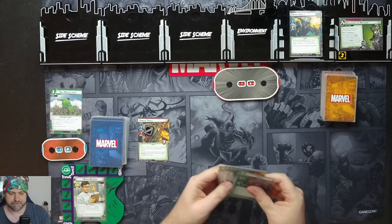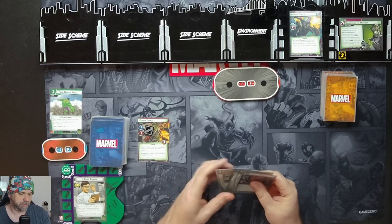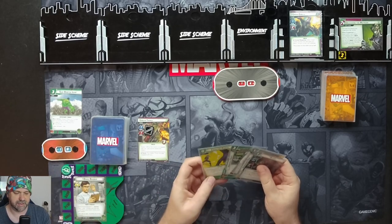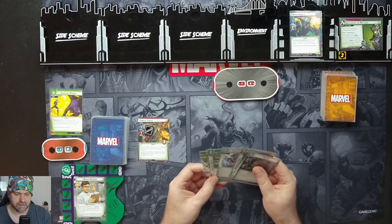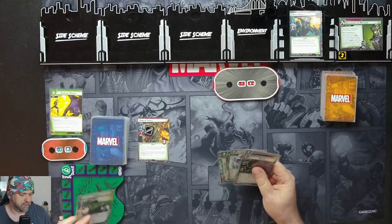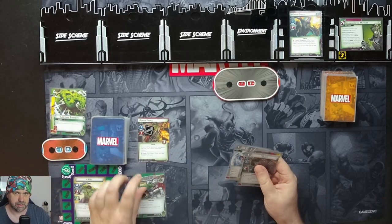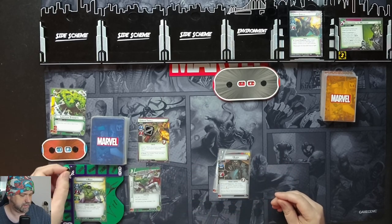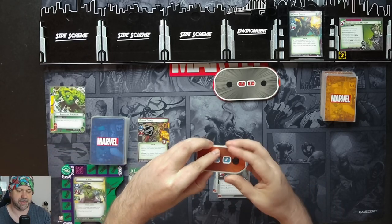We've got Blade. We'll use our Banner Ability — draw a card and discard a card. Counter Punch, we don't need that. We'll flip up to Hulk. We'll use our Limitless Strength, put an Immovable Object, giving us Retaliate and four more hit points taking us up to 22.